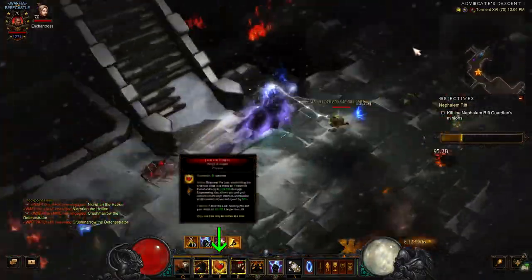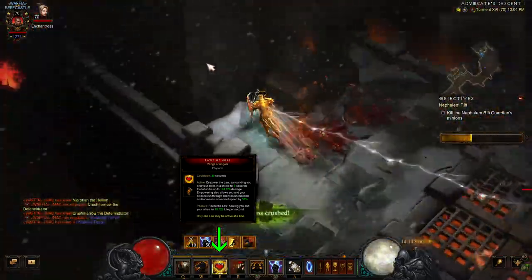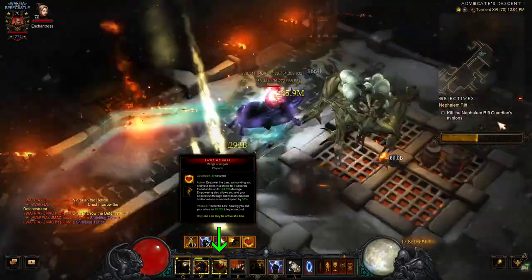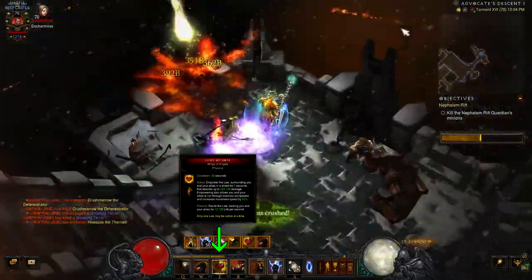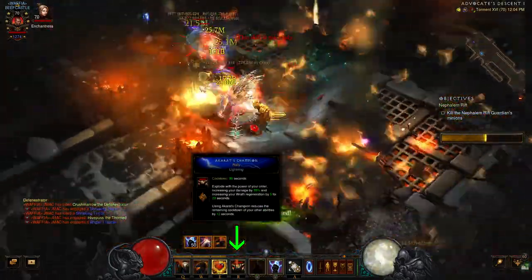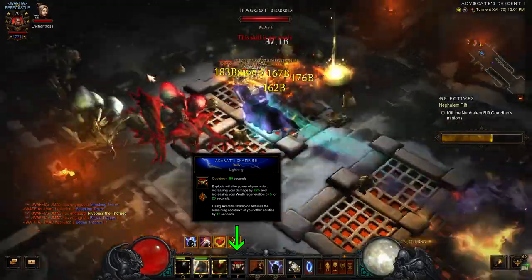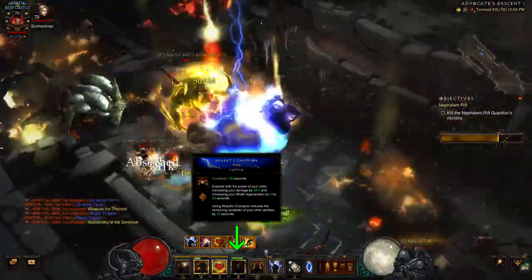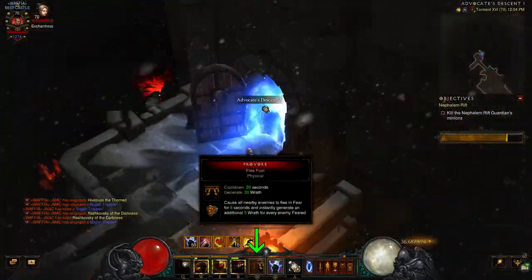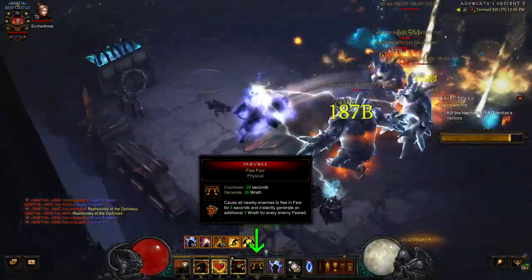Laws of Hope with Wings of Angels rune: Laws of Hope gives passive life regeneration and empowering the law applies a shield for five seconds, but we're mainly running this for the Wings of Angels, which gives a 50% movement increase for five seconds when empowering the law. The passive Long Arm of the Law will increase this from five to ten seconds. Akarat's Champion Rally gives a damage increase and wrath regen, and the Rally rune reduces the cooldown of all other abilities by 12 seconds. You can alternatively run the Prophet rune for an armor increase and an extra cheat death. Provoke — Flee Fool causes enemies to flee, proccing the Rechel's Ring of Larceny for additional movement speed.